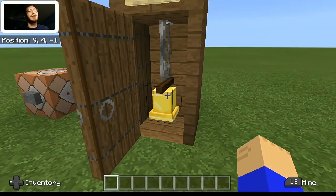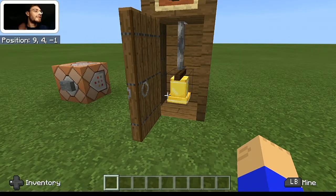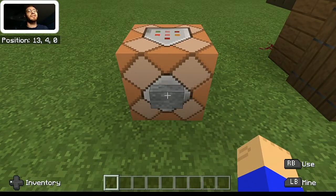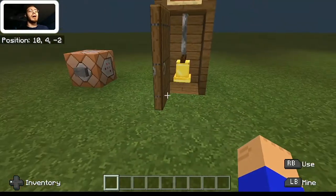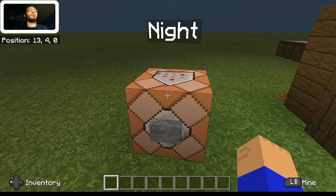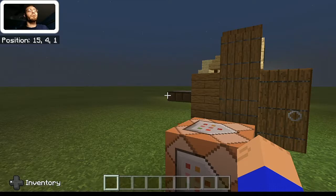I technically tried to put the bell onto the iron bar but that didn't work unfortunately, but the actual functionality still works. I'm going to go ahead and turn it to night time — if you guys listen, the bell ends up ringing. Obviously if you're in a survival setting you won't have access to commands, so you're going to wait for night to come naturally, but hopefully you get the point.